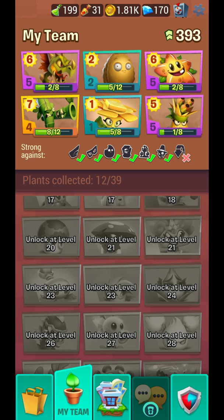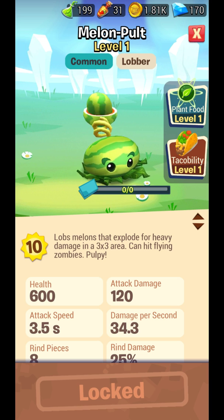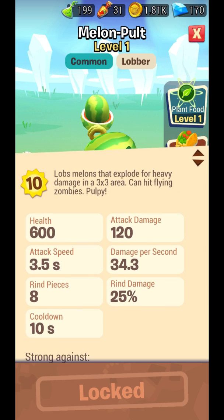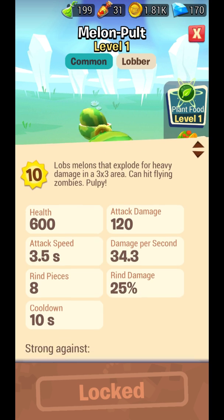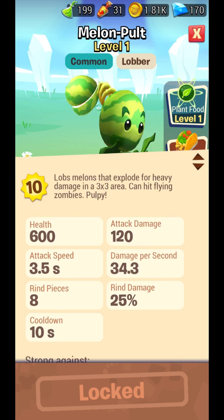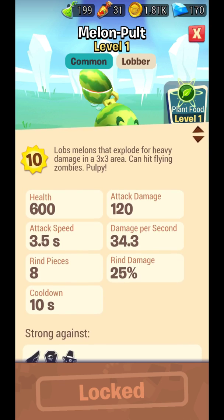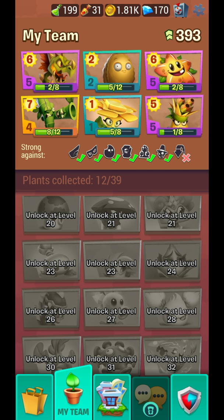Melon-pult — attack damage is 120, higher than most plants. The only bad thing is it takes 3.5 seconds to load. Otherwise it's great and attacks in a three-by-three area. If a lot of zombies are going to attack you, you can use it near the lawnmowers, and near the zombie area you can use Snapdragon — that's the best arrangement I have in mind.